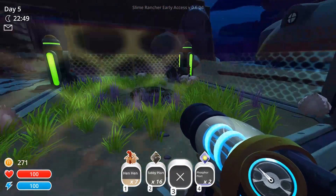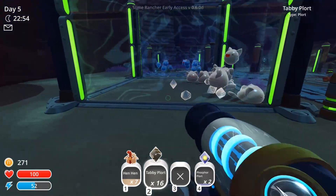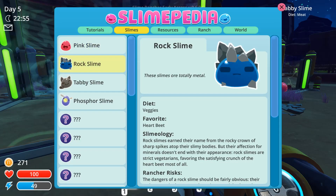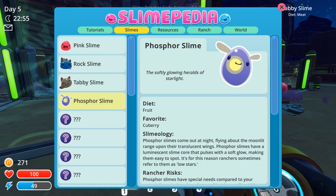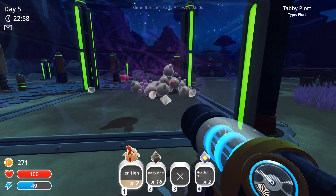The reason I want more stony hens is because the tabbies love them. If you feed a slime what they love — like you can see here, they have favorites. Rock slimes' favorites are heartbeats. Tabbies are stony hens. Phosphorus is cueberries, which I had a heartbeat and then I lost it somewhere.